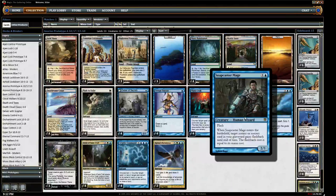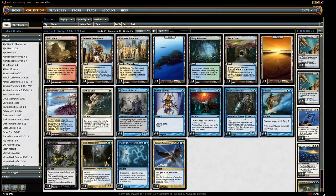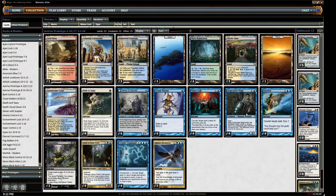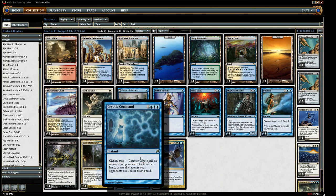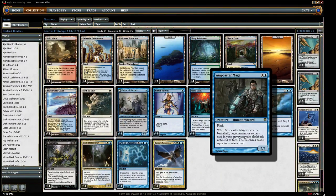He's just the best 2cc creature for blue ever. I can't think of anything that comes anywhere close — just perfect for blue, extremely powerful, high value. And you've also got the Cryptic. Don't need to sell that. If you guys don't know how powerful Cryptic Command is, especially in a shell like this, this is just a fantastic card on its own. When it starts getting Snapcastered, it just becomes overwhelming.